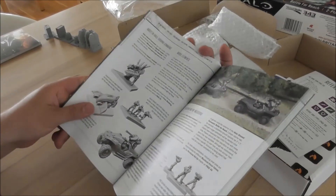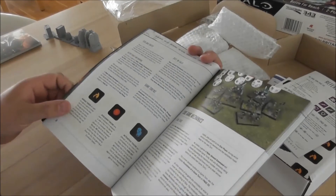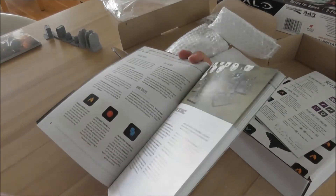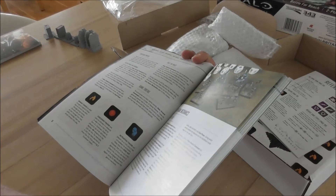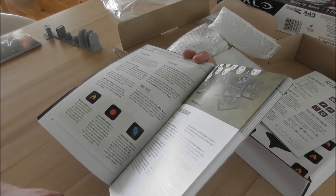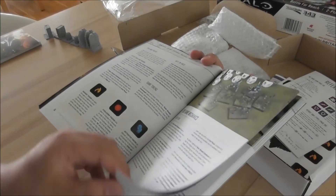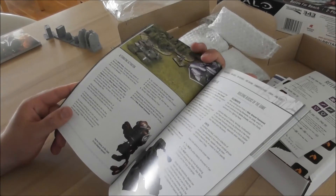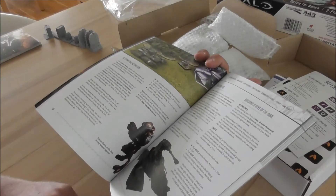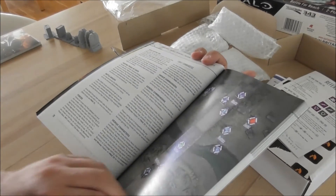Game basics — now we start with what we need: of course we need models, dice, and these types of tokens: damage tokens, cooldown tokens, activation tokens. When you have a cooldown token, you're not allowed to fire. Alternating activations: I activate a squadron, my opponent activates a squadron, and there are some rules for reaction fire — I'll explain those in the rulebook review.